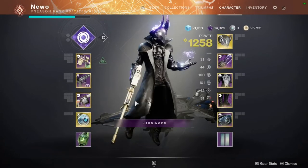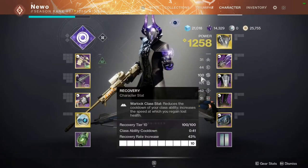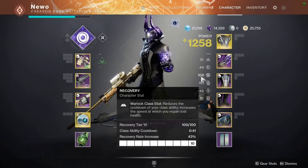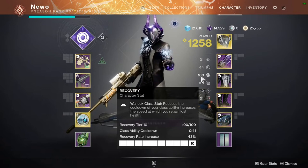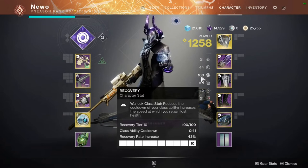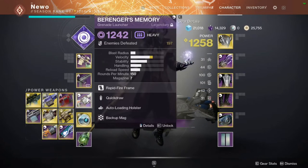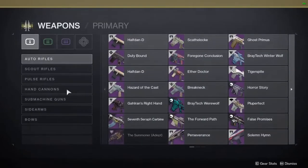I'm running 100 Recovery, and actually running 100 Recovery on every single Warlock build I've created, because it's super important for staying alive. Having tier 10 Recovery heals you quicker and gets your rift back quicker as well. Along with a void sidearm, I'm also running a void grenade launcher.